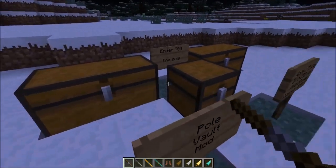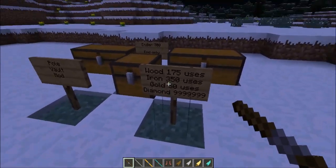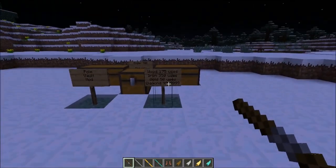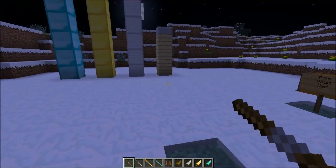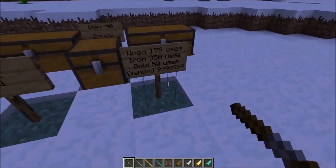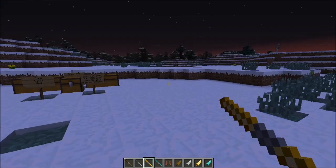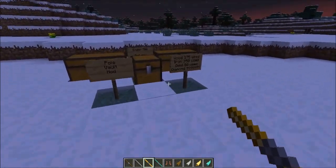They also have different durability. The wood can be used 175 times before it breaks, the iron is 350 — pretty good. The gold is only 50, which is small, but it's worth it because it gets you 12 blocks high. The diamond is 999, so you can use it as much as you want.